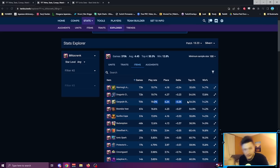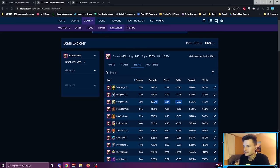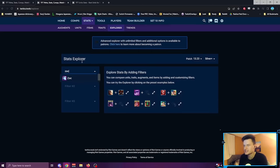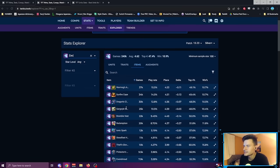Steadfast Heart on Blitzcrank is 0.55 delta — second best on that list — and people aren't building it very often. They're going for more traditional items: Warmog's, Dragon's Claw, Gargoyle. It makes sense, these are what we've been building for years. I'm not saying every time you see crit plus armor you slam Steadfast — maybe you need that crit elsewhere — but if you have the option and aren't saving it for another item, slam these. They're performing so well on every tank you care about.